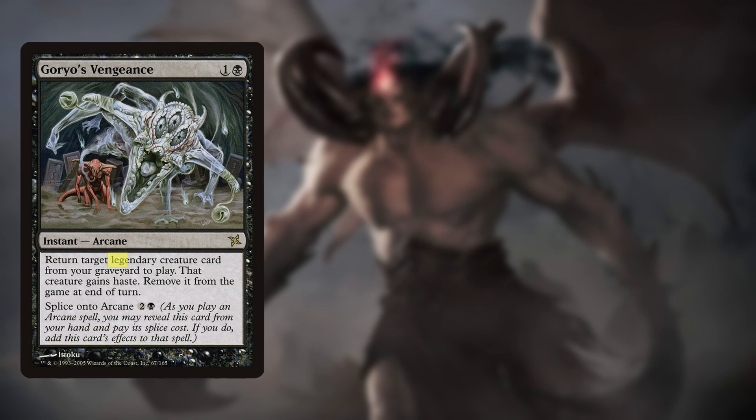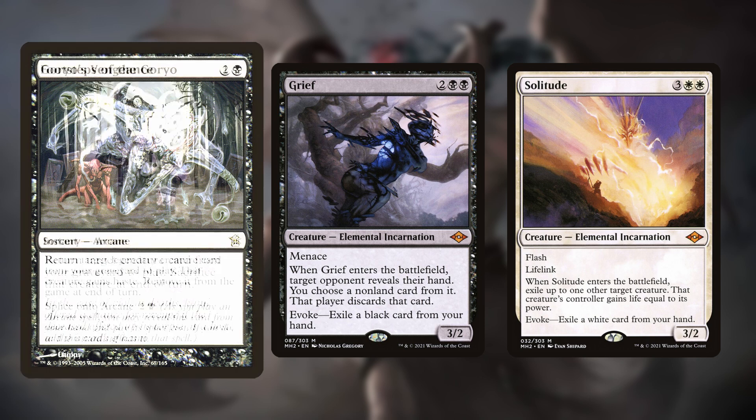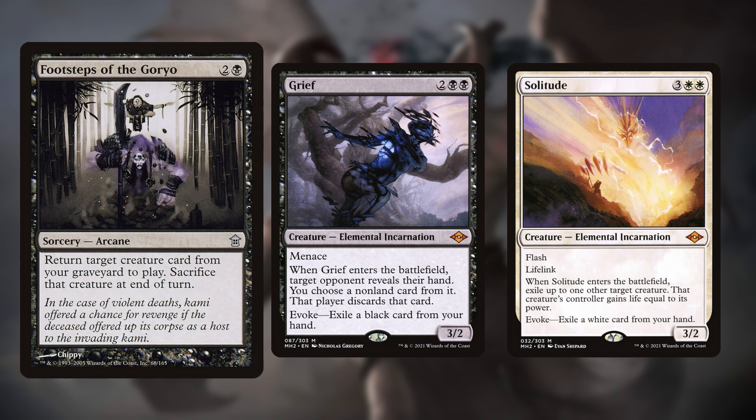Goryo's Vengeance only brings back legendary creatures, so it can't return Grief or Solitude, but the same isn't true for Footsteps of the Goryo, which returns anything.